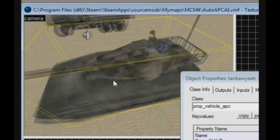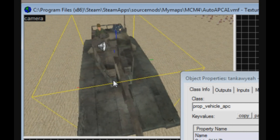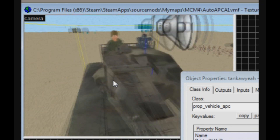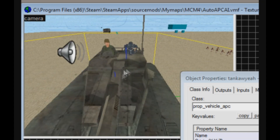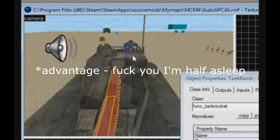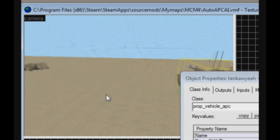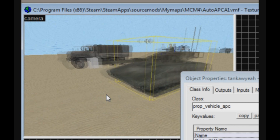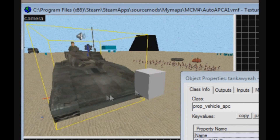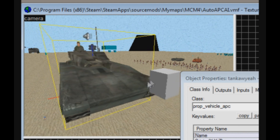Then I tweaked the APC's vehicle script slightly so that it would fit the tank a bit better, the most noticeable change being the speed. And since I really can't code a vehicle NPC for shit, I'm just using a brushed tank rocket that is parented to the vehicle. The advantage this has over a basic track train entity is that it looks infinitely more natural when navigating terrain, like displacements, without having to set up a very strict track to emulate movement over terrain.